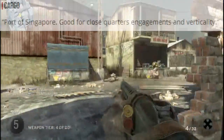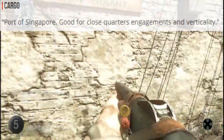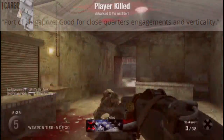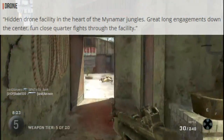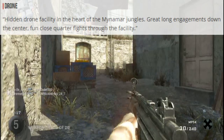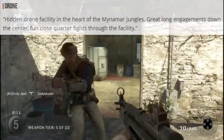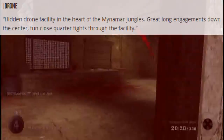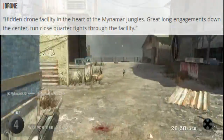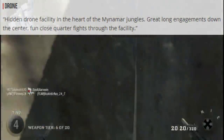Next one is Cargo. It's part of Singapore. Good for close quarters engagement and verticality — so close quarters is probably going to be a good shotgun map. Next map on the list is Drone: a hidden drone facility in the heart of the Myanmar jungles. Great long engagements down the center, and fun close quarter fights through the facility. I guess it's going to be something like Jungle, just with a facility in the middle — sort of like Crisis, just with more trees around possibly.